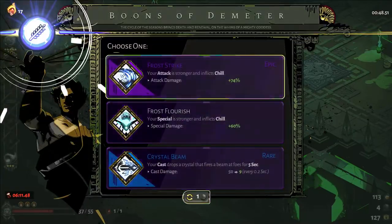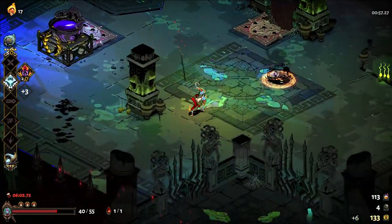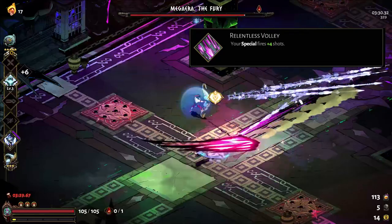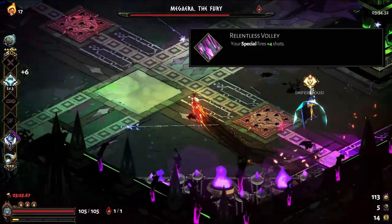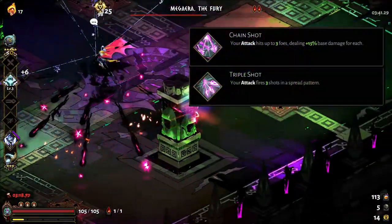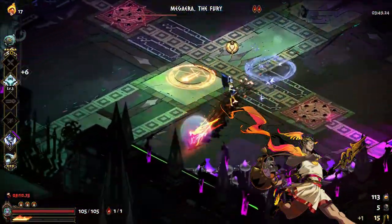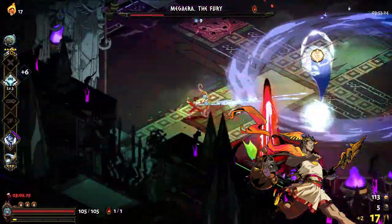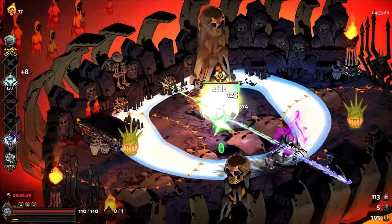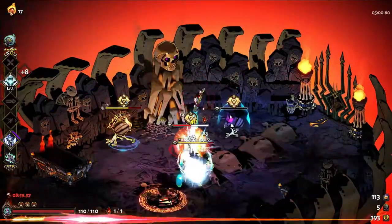The Aspect of Rama has a rapid fire special that sends out 3 mini arrows that ricochet to nearby enemies, so with each press of the special button you can apply 3 stacks of chill to multiple enemies. This is made even better with the Relentless Volley hammer, which increases your special to 7 mini arrows. Note that this is the only special enhancing hammer compatible with the Aspect of Rama, so feel free to grab any other hammer — perhaps chain shot or triple shot — to apply a second status curse and proc privilege status. For Hermes boons, the Hyper Sprint plus Rush Delivery combo or the Auto Reload plus Bad News combo are both very good, and I'd also recommend his boon that increases special speed. The Aspect of Chiron would likely do just as well, if not better — someone please try it out and let us know.